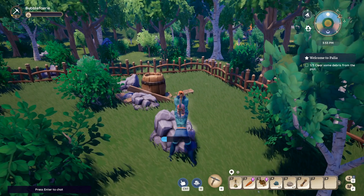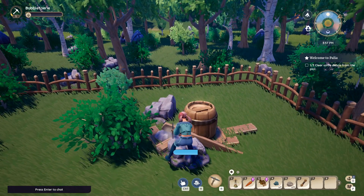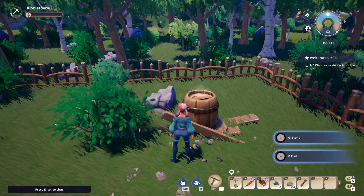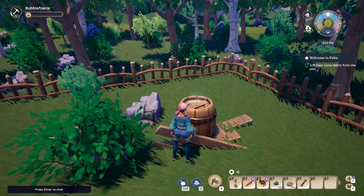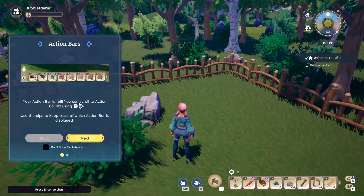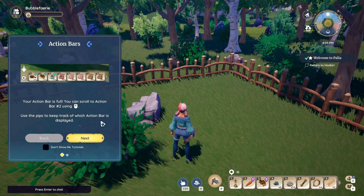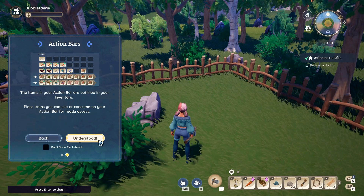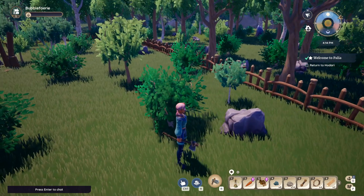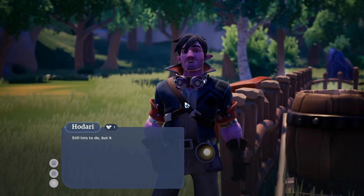I don't know how much of this I'm supposed to do. Let's switch over to the axe — okay, so that's doing something. Your action bar is full — you can scroll to action bar number two using the mouse wheel. Use the pips to keep track of which action bar is displayed. Place items you can use or consume on your action bar for ready access. Return here — still lots to do, but it's a start.